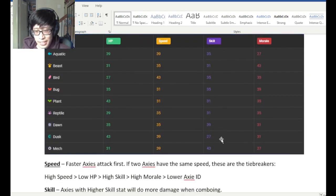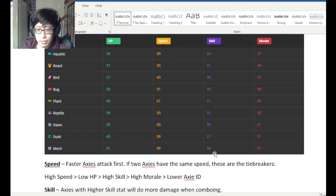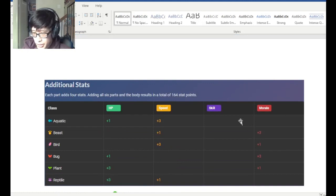The only skill stat that's actually really high is mech, and mechs actually do very similar damage to beasts because of the skill differential. But other than that, this stat is pretty much negligible.